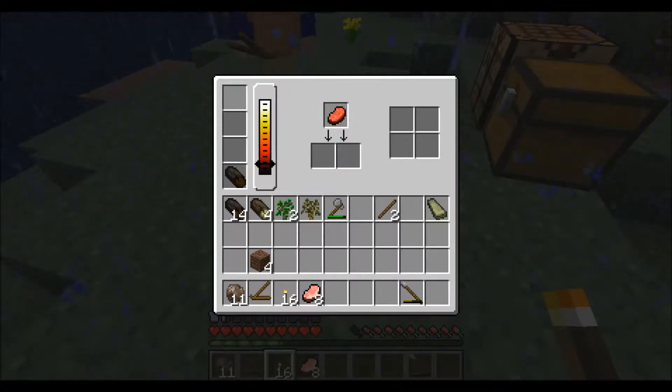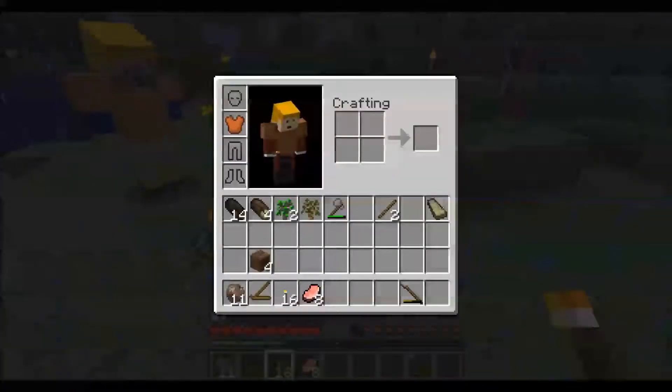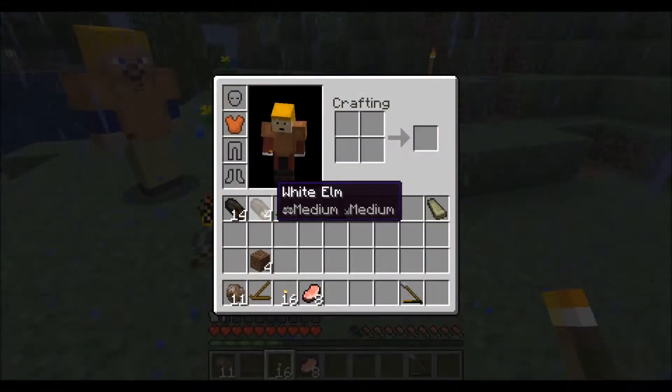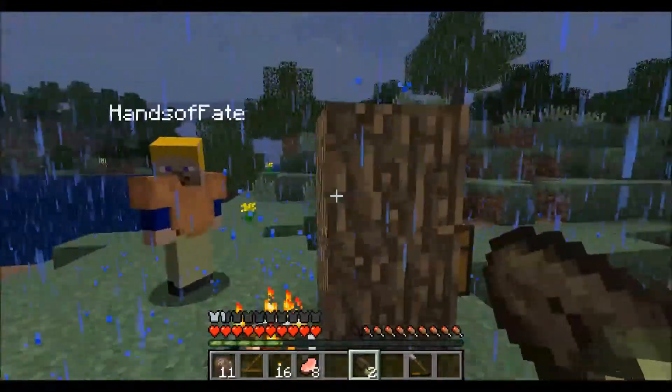It looks like it's lit. The heat's going back up again. I think that's a buggy thing. The log? Nope, it's not going up because of the rain. Okay, we need to build a roof. You can place logs too. We should have settled under a tree — that might have been a good idea.